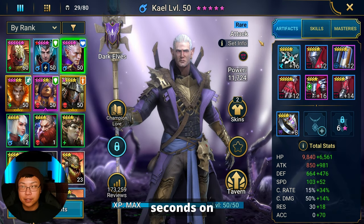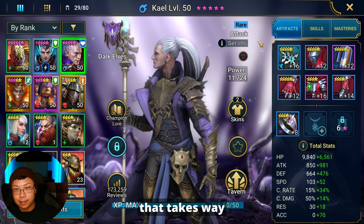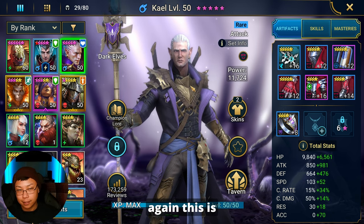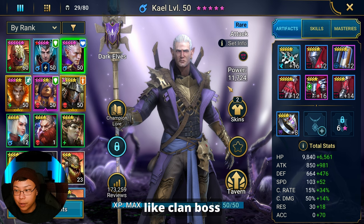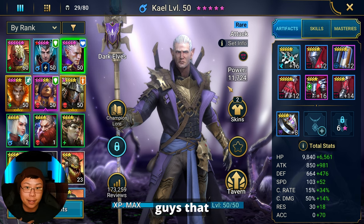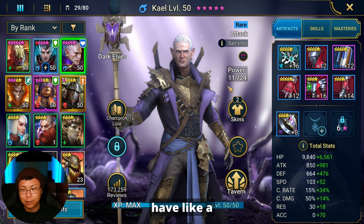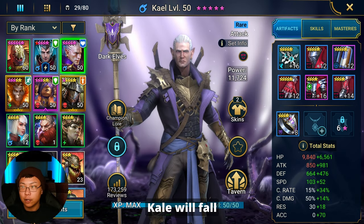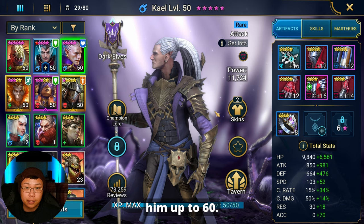13 seconds is a lot better than the 45-second average I was getting with Kale. Those run times took way too long — this is significantly faster and saves a lot of time. The argument could be made to invest in Kale because he'll do work for you in clan boss and other dungeon content, so there's nothing wrong with going with Kale. I'm just showing that Saurus can be used as a farmer. Kale will fall off as a damage dealer in dungeons and clan boss, which is also why I'm not bringing him to 60 — I'll leave him at 50.